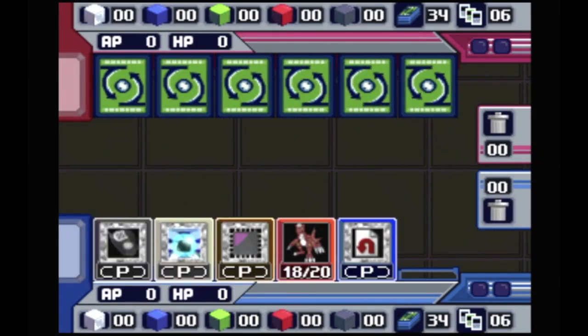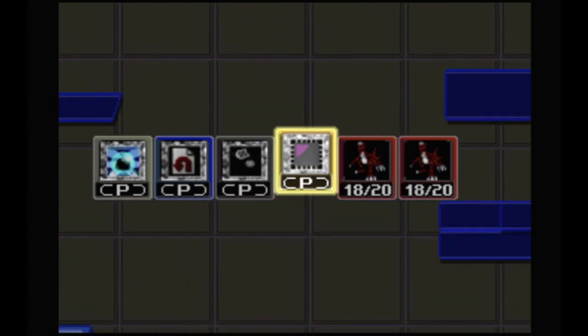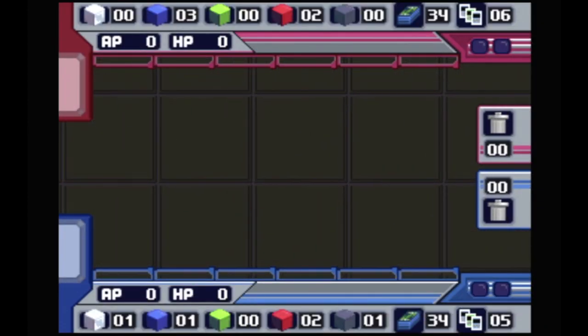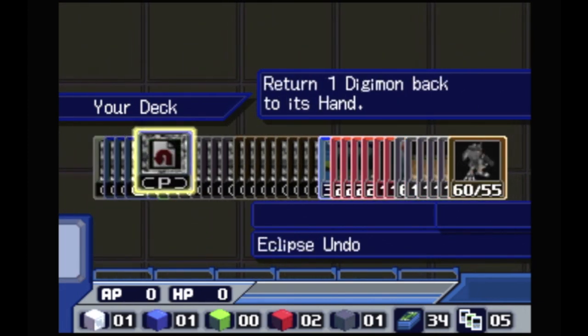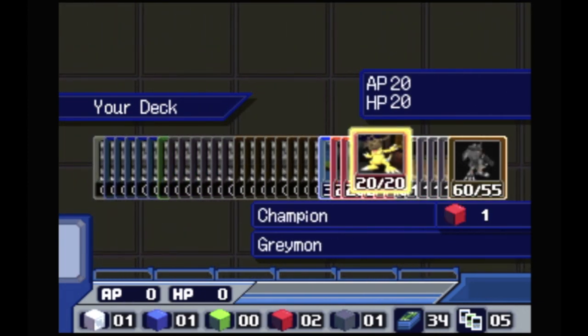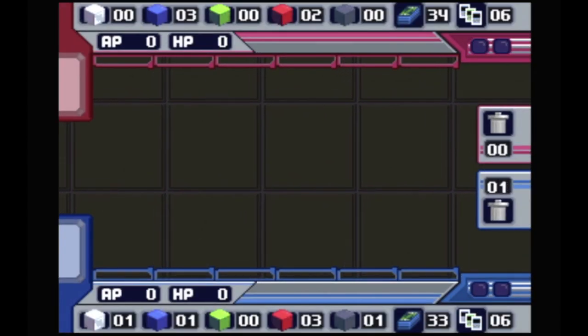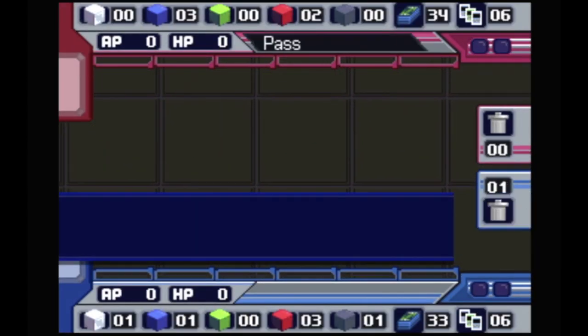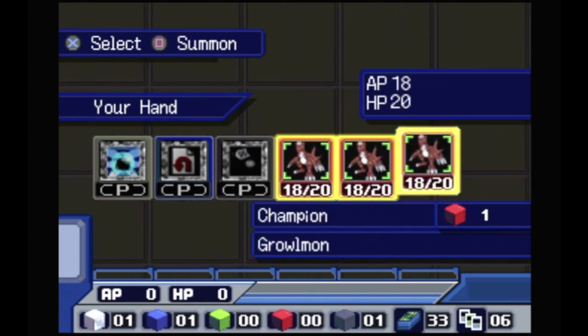I'm looking forward to getting deeper into the card battles later in the game because there are some really tough people to face and our deck isn't cut out for it yet. I'll just get a third ground card here for a combo. I have no idea what a 'confused folder' means — he's got some reds and some blues.